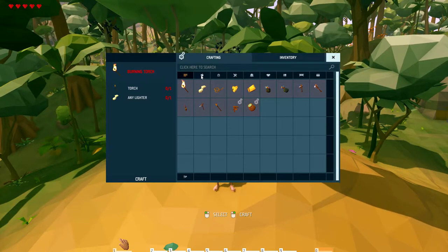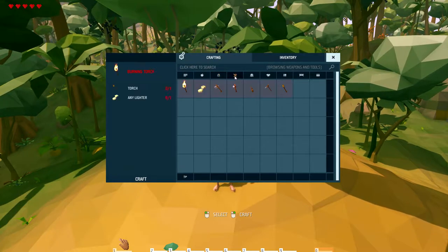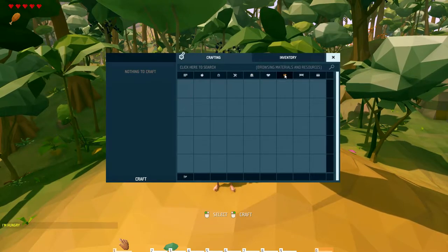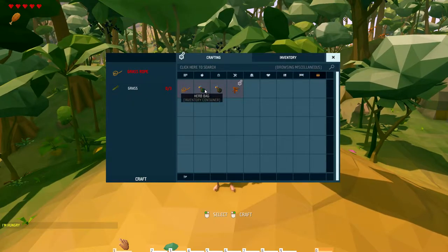Let's discuss these tabs real quick. This is going to be all your food tab, and this will be your construction and building materials. Then you have your tools and weapons, plants, clothing, resources, and furniture — and just miscellaneous items like your wood and spoons and stuff.